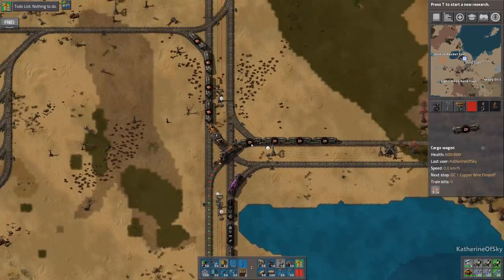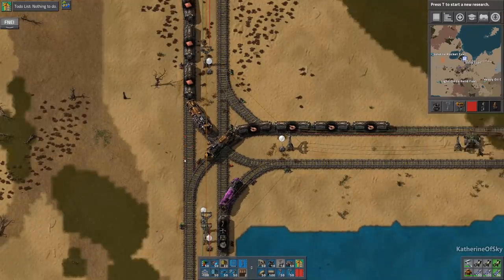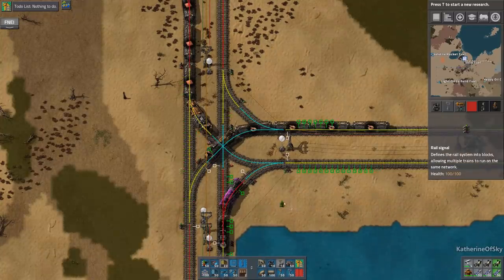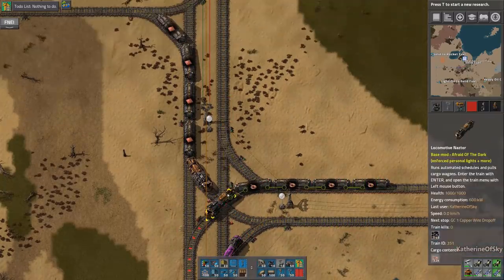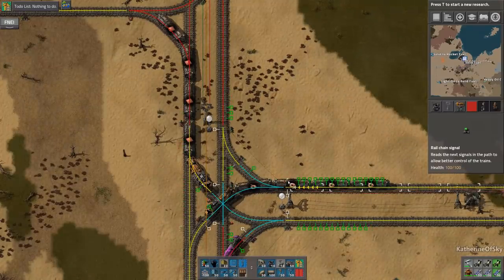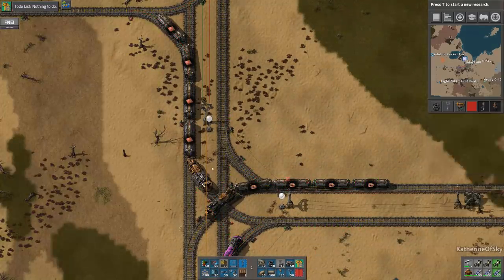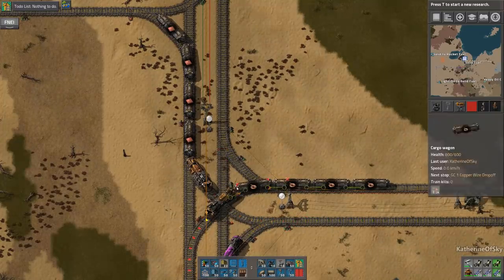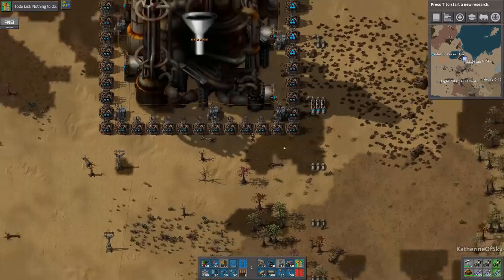That train jam is going to have to wait for another time. We should have another signal here — if we put one here, that would help. And then this one up here — I can't believe there's no chain signal there. That's really weird because there should always be a chain signal before a crossing. So we should remove this regular signal. That's an oversight on my part. I think that might even be part of the blueprint, which would be extra not good. Let's put that there instead.